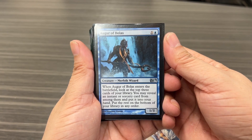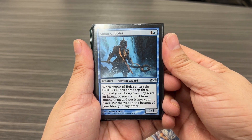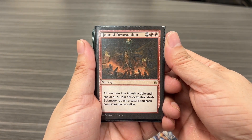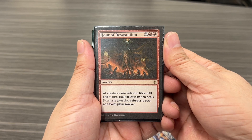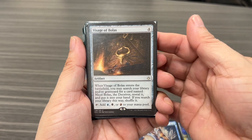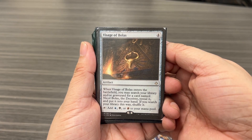Augur of Bolas: when it enters the battlefield, you can look at the top three cards of your library, reveal an instant or sorcery card from among them, and put it into your hand. Augur of Devastation: all creatures lose indestructible until end of turn, and it deals five damage to each creature and each non-Bolas planeswalker. This one is used to find Nicol Bolas, a Deceiver, and it's also mana ramp.